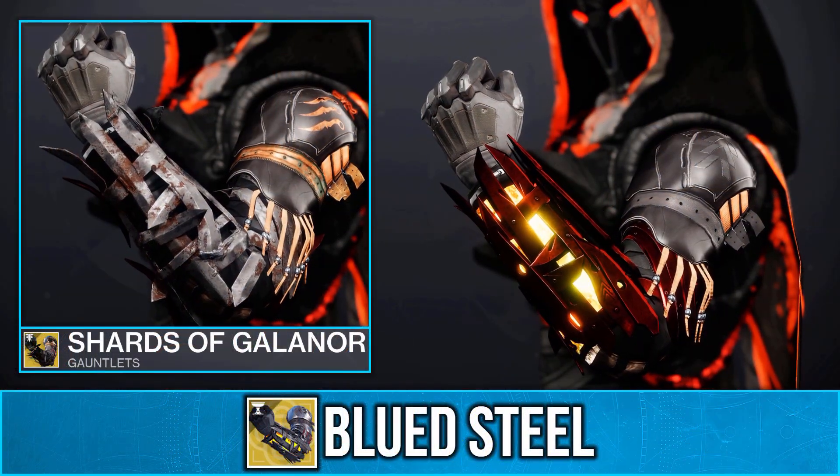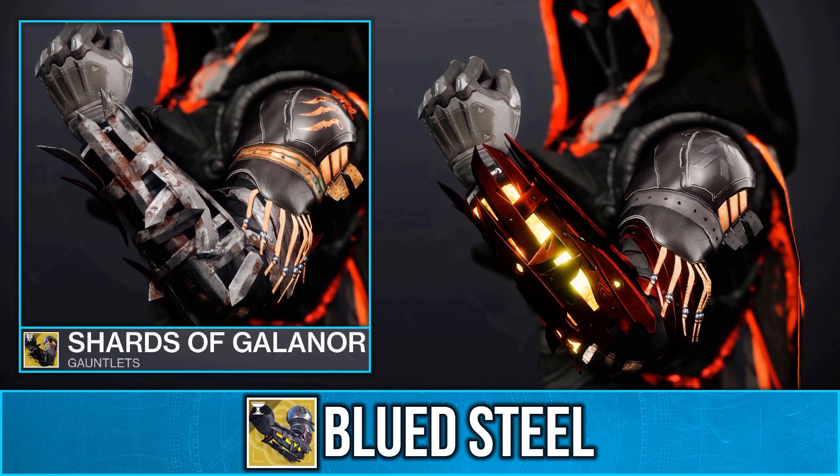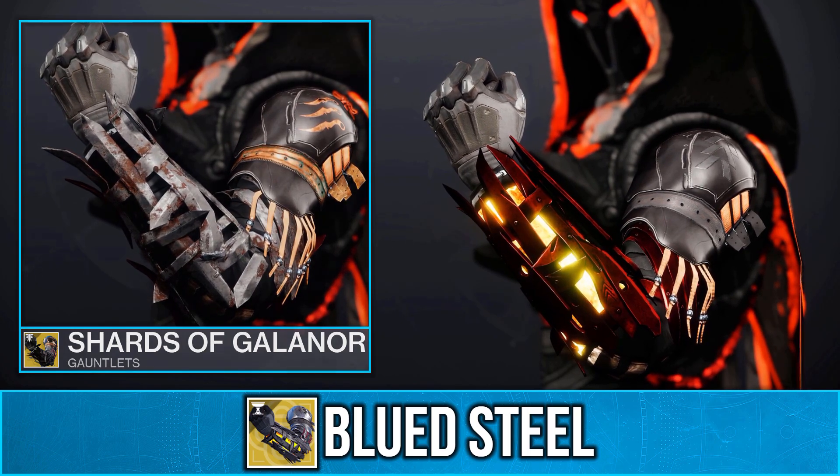Out of all of these items, I'd mainly recommend picking up the Blued Steel ornament. Don't forget that these will only be available for Bright Dust until next weekly reset.